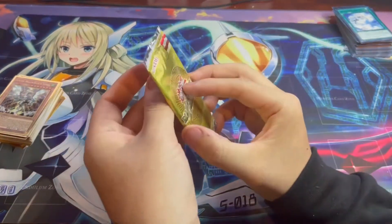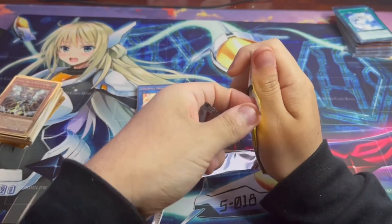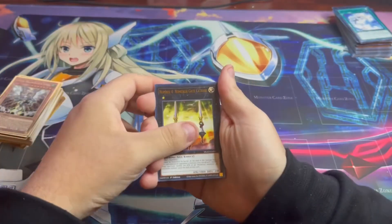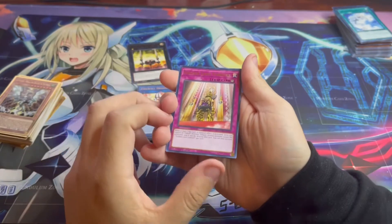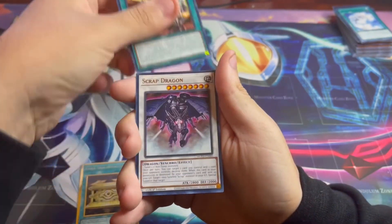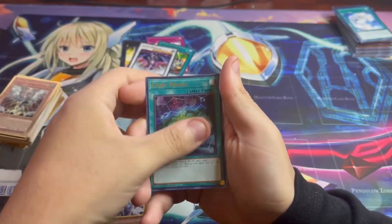Last pack — wow, that completely missed, I didn't open it at all. Alright guys, last pack, number six. I'm not sure if I like my lighting, it's kind of hard to read the names. Golden Land Forever, Gold Sarcophagus, Urgent Schedule, Scrap Dragon, and Danger! Bigfoot! — alternate art. That's actually still a decent one.